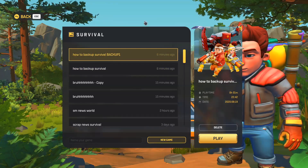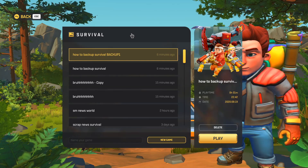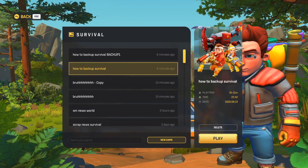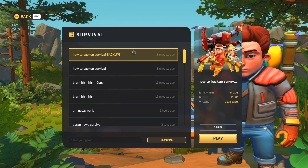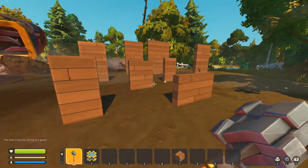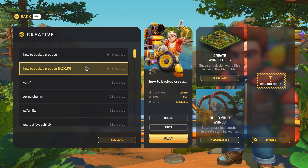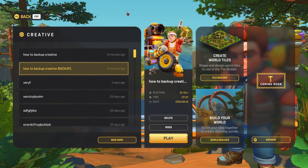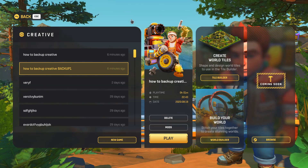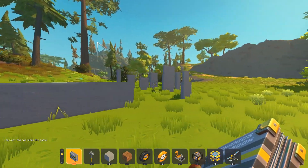You can keep it to access the current state of your world later on. For example, play on your main world for a month and then compare the progress you made. Or, if you want to do something risky that could potentially break your world and you don't want to lose all your stuff, you can keep the backup and continue from there. As you can see, everything is exactly the same as we left it. Same with the creative world — we now have a backup of it. For example, if you're building a gigantic skyscraper and something glitches out, you just want a copy of it — and everything is exactly in the same state as we left it.